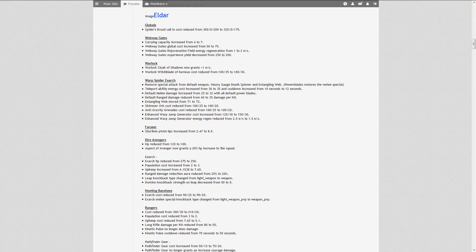His default melee damage has been increased from 25 to 32 damage with all default Power Blades. Default Power Blades are his default melee weaponry — do not mistake them for the heavy melee Power Blades purchasable in Tier 2. That is a direct result of him losing his special attack, since the Warp Spider Exarch's role is most definitely to be a harassing hero — he teleports in, ties up your stuff, and to be effective at that he needs to threaten with his melee prowess.